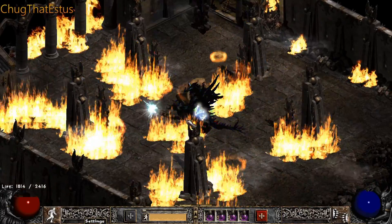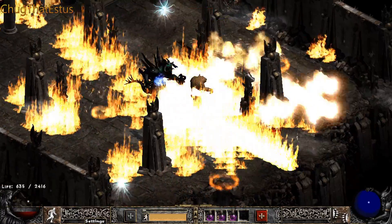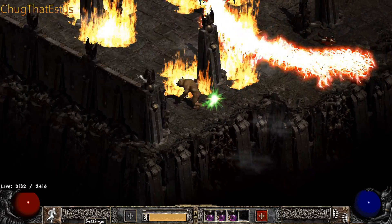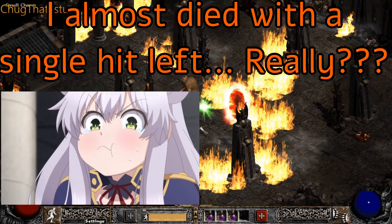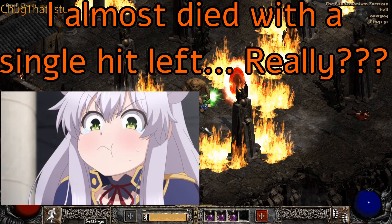And before I forget, there is something else I forgot to talk about for the Ribcracker weapon. It grants defense, meaning it covers up a bit for the lack of a shield. It also has faster hit recovery and an insane amount of base damage, meaning that our minimum damage will always be super close to our maximum damage.